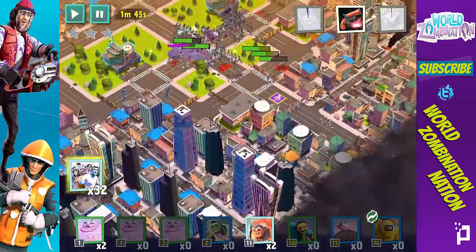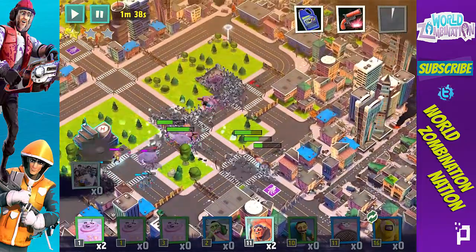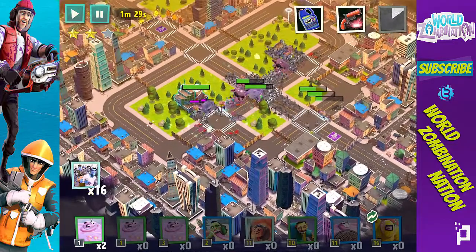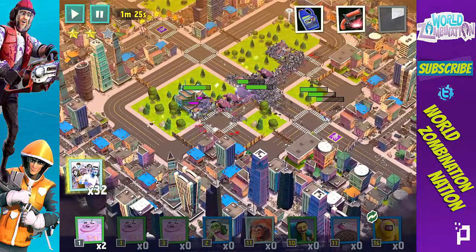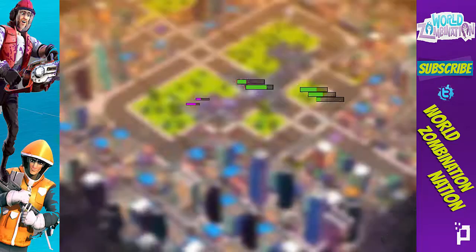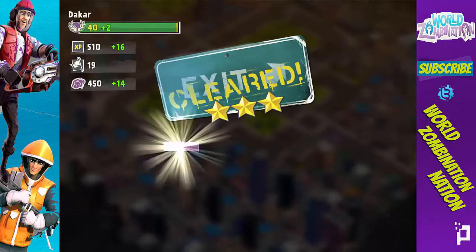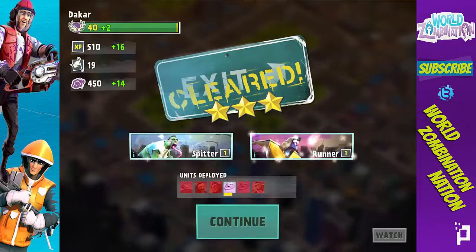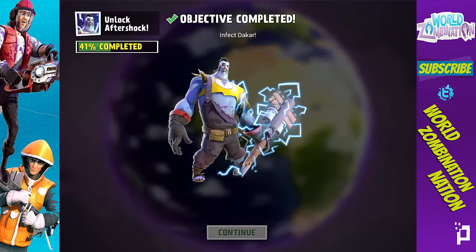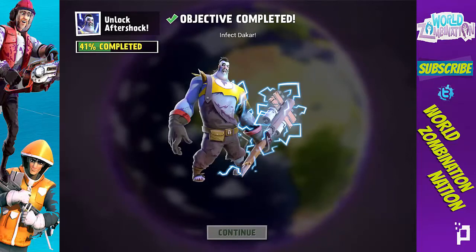I'm going to speed it up, throw down some Drones here, a surprise attack, throw down an Infector here and there, and wipe out the rest of this hospital. I'm throwing down some extra Drones right there because I have extras. Down goes Dakar hospital number two — three stars! Got some extra guys, finished it off. Let's collect our rewards. Infect Dakar — 41 completed, sweet!